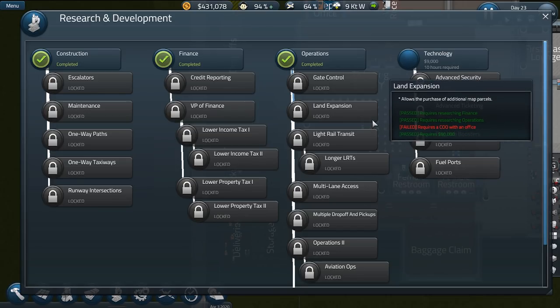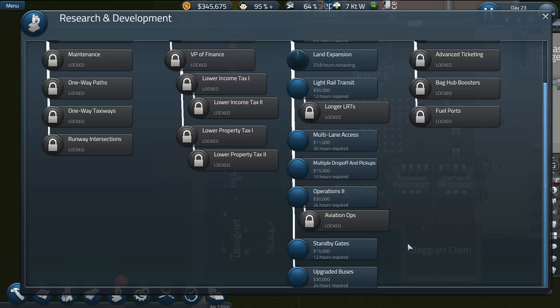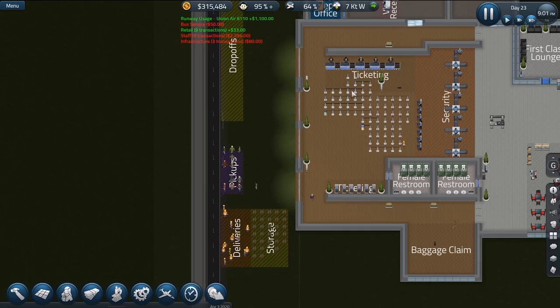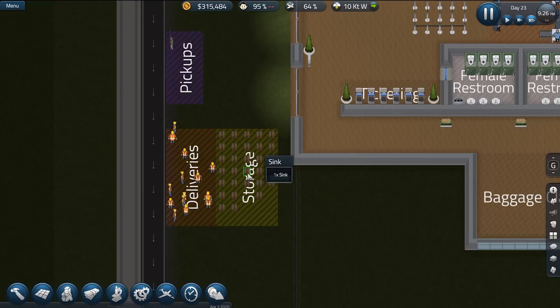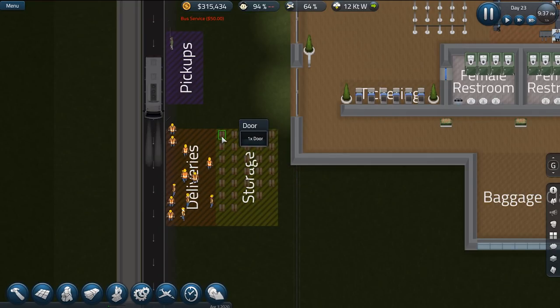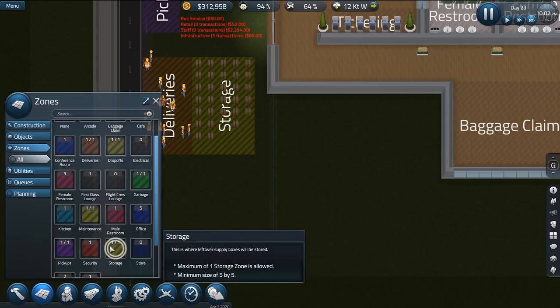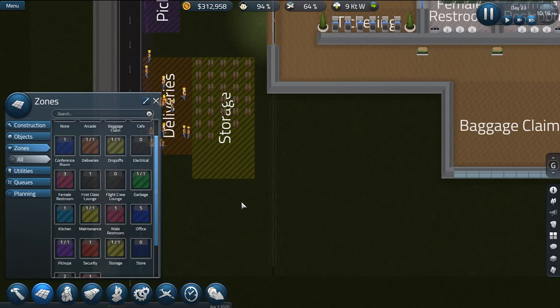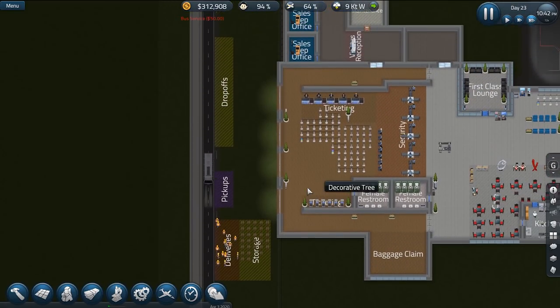Come on, let's speed it up so he or she goes into the office. There we go. Land expansion: 90,000, 24 hours required - that'll be done tomorrow. Then after land expansion gets done, upgraded buses will start being researched so these guys can get out just a little bit faster. Our storage area is getting kind of filled up here too - lots of sinks and doors. We might have to expand our storage area. Let's go ahead and do that now - we'll just do something like that, expand deliveries to make it nice and symmetrical.